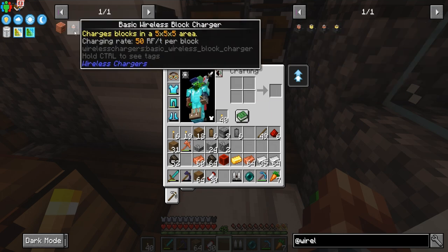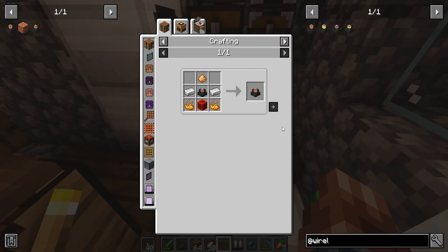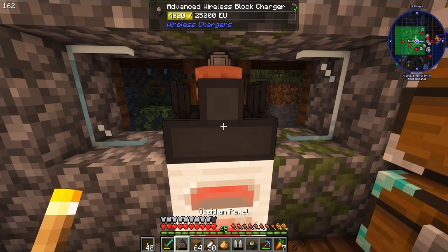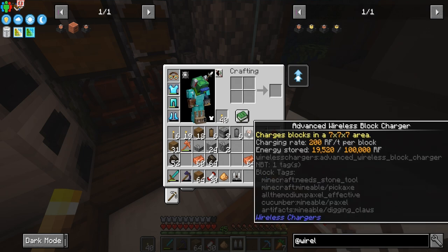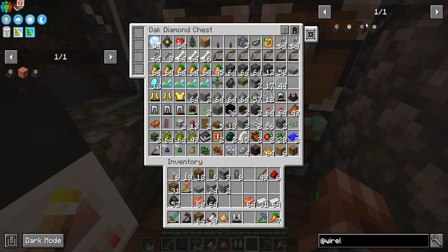But wait — that's a block charger. We need a player charger. Whoops. Well, we need to make one more of those. Wireless — we somehow made it. Now it's charging up. 200 RF per block — does that just charge blocks in the area? Charges blocks in a 7x7x7 area. We are going to hold on to that — that's amazing.